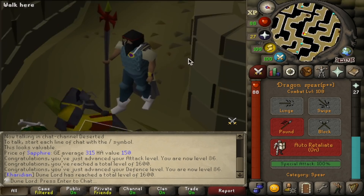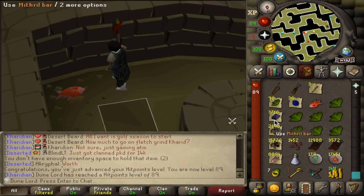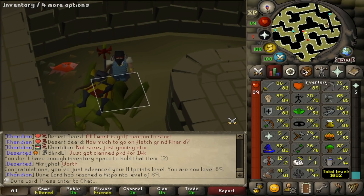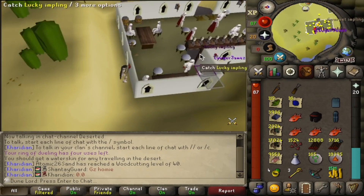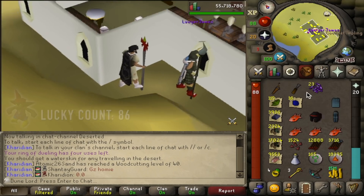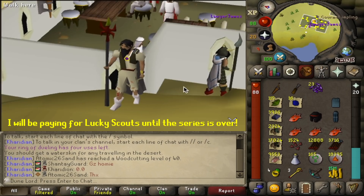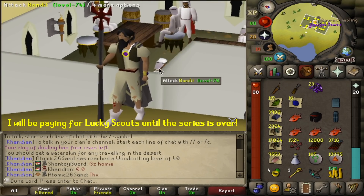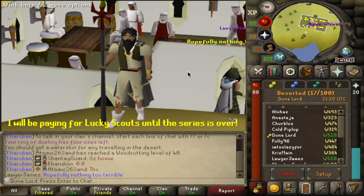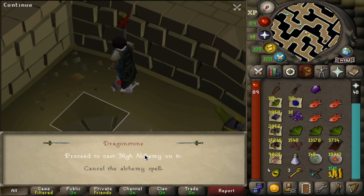Professional YouTuber over here. Mithril bar count around 3,700 — we're making good progress, maybe level 90 hit points in this video. A lucky impling scout came in — I'm still paying 5 million GP per lucky impling scout, and more if the item is good. Join the clan chat 'Dune Lord' or the Discord in the description. There's another dragonstone drop — been hitting the rare drop table a lot recently but not the dragon med helm.